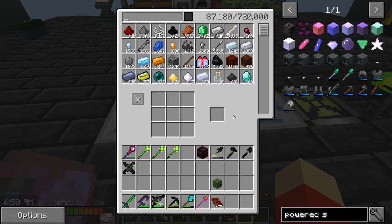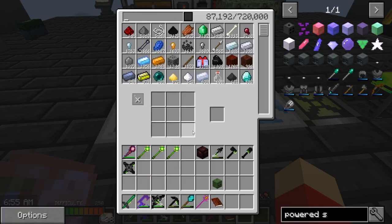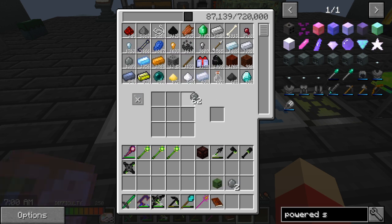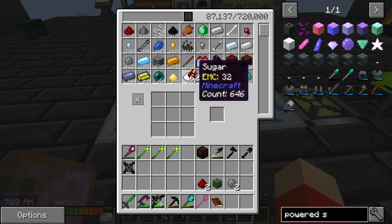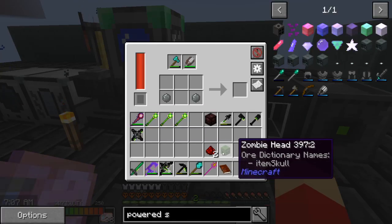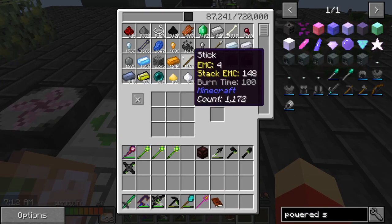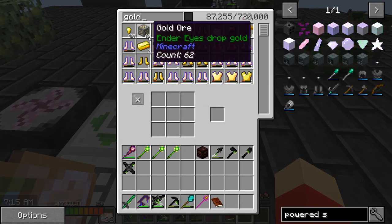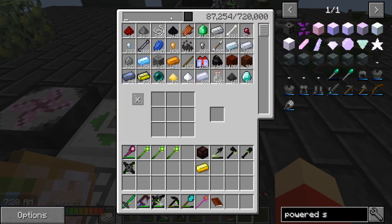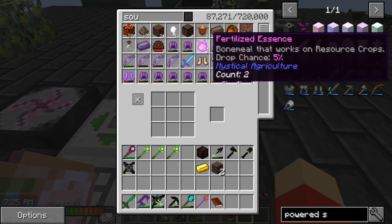Now that I'm making that — powered spawner, zombie. I need silicone — one, two — redstone. That is an awful sound. Gold. And then soul sand, I need two. Never mind, I don't need either. There we go, boom — and it's making it.